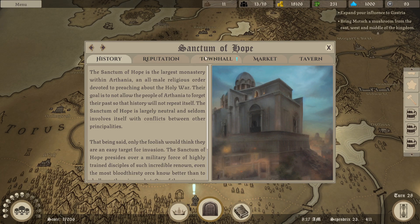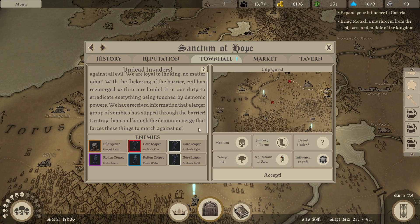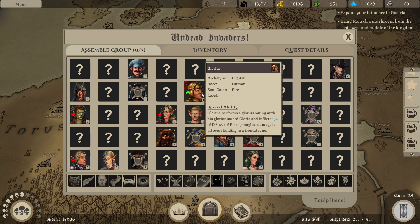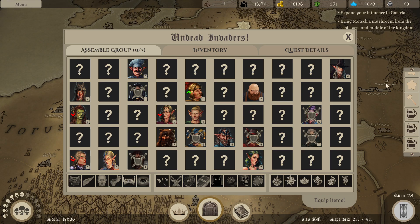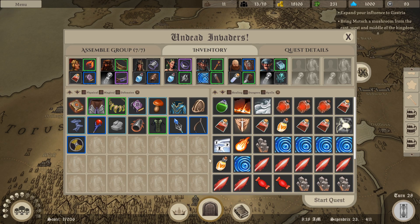We'll pick up the quest of Sanctum of Hope - undead invaders. 'Sanctum of Hope is the greatest bastion against all evil. We're loyal to the king no matter what. With the flickering of the barrier, evil has re-emerged within our lands. It is our duty to eradicate everything being touched by demonic powers. We have received information that a larger group of zombies has slipped through the barrier. Destroy them and banish the demonic energy that forces these things to march against us.' Okay. We'll bring Glorious, power of shapeshifters, summoner, mage, support. That's where we have 7 slots now. And Bodo - good ol' Bodo.